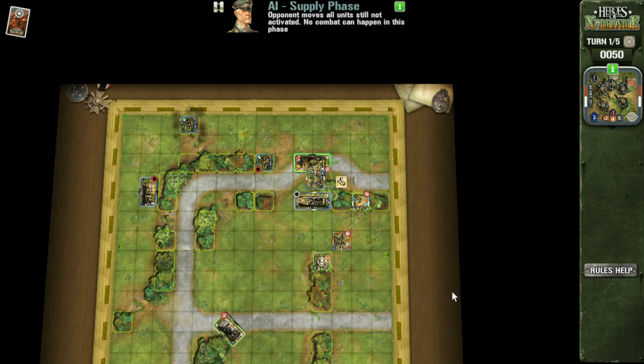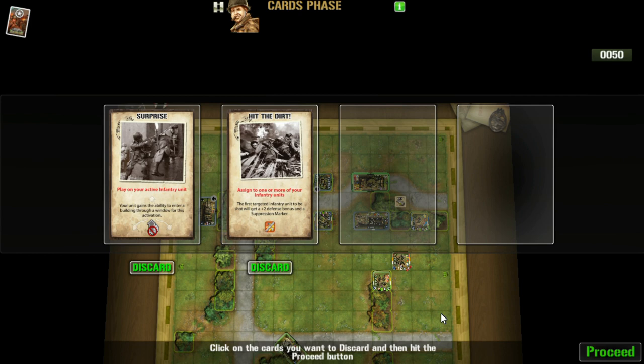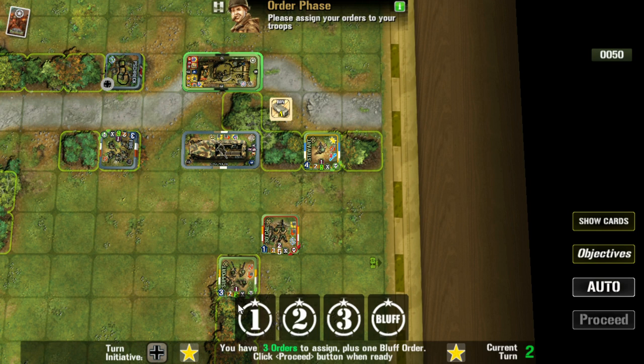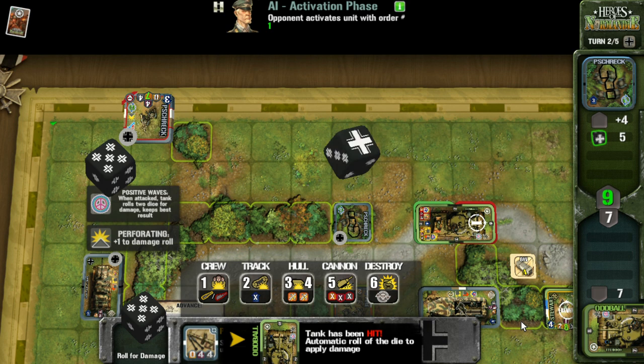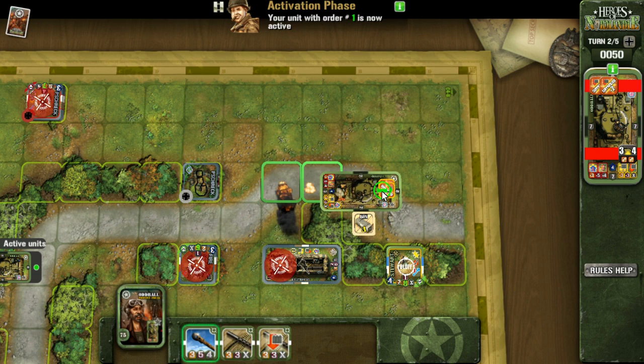I'm going to have to take a panzerschreck hit. The AI seems to be timid — I don't see anything amazing about its gameplay here. But since they have the initiative this time, they're going to hit me with something hard. With more experience, certain cards will jump out as necessary. I want to get that tank moving if I can survive the punishment. The panzerschreck gets a pretty decent roll, some damage is sustained, and as a result I'm not able to move right away — that wasn't good.